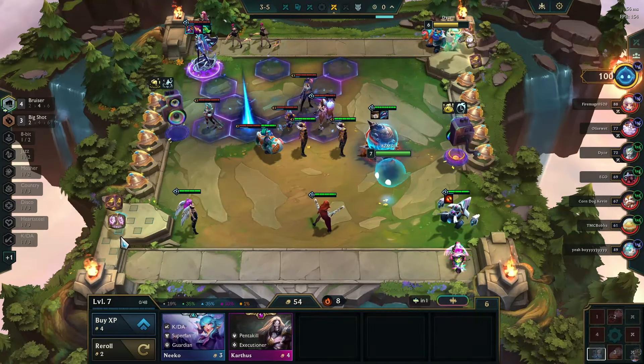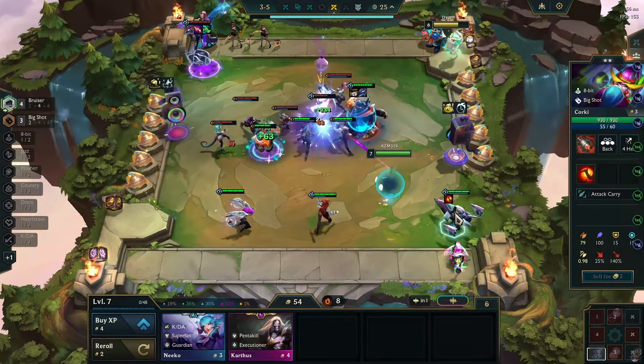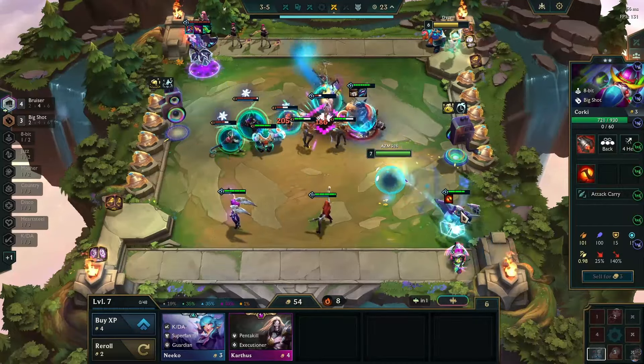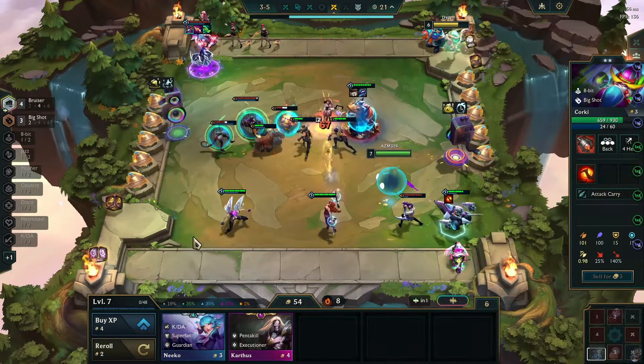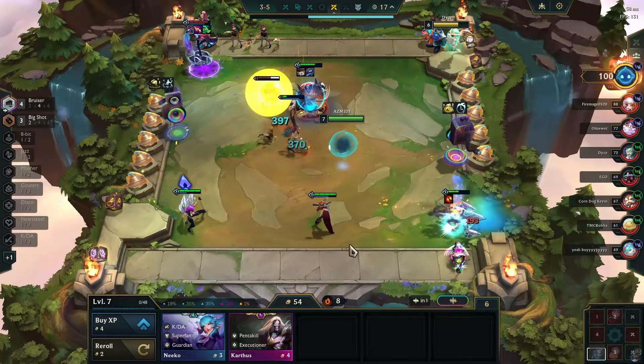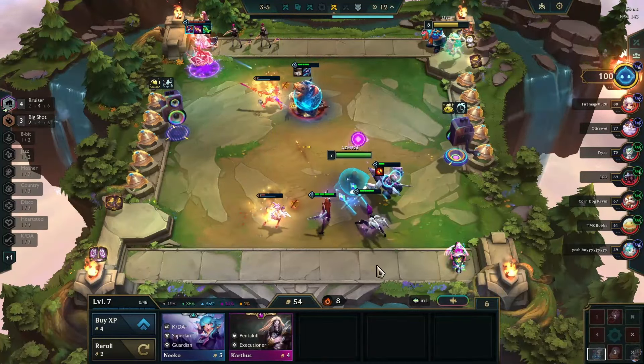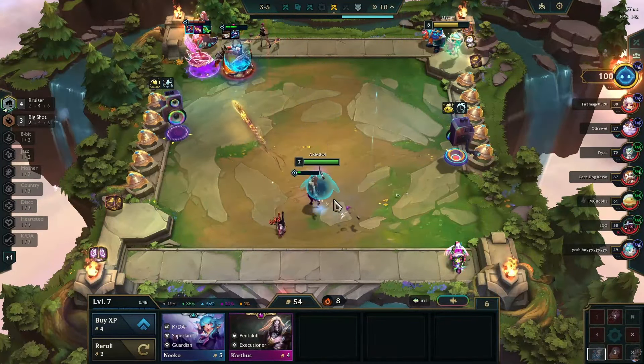Since we already have anti-heal we don't have to make Morello anymore - this will probably just be Crown Guard. Then we'll start making offensive items. If we don't hit anything for a spatula it's completely fine - I don't even care about it. We might be down a spatula item but I prefer not to get baited by a spatula I'm not going to use.